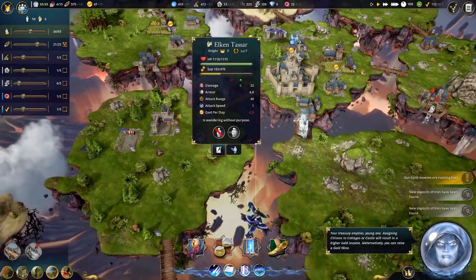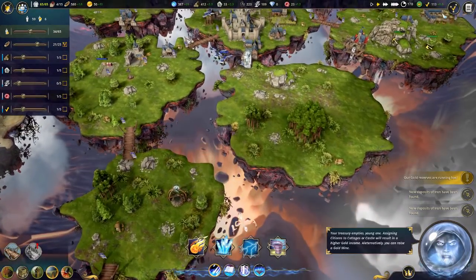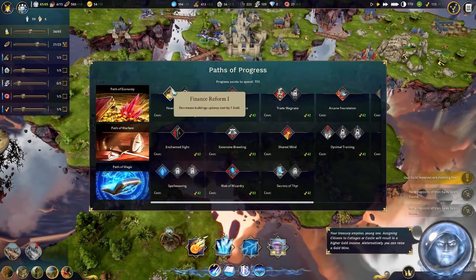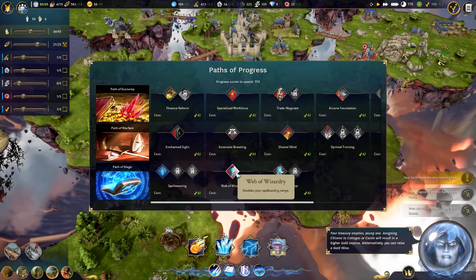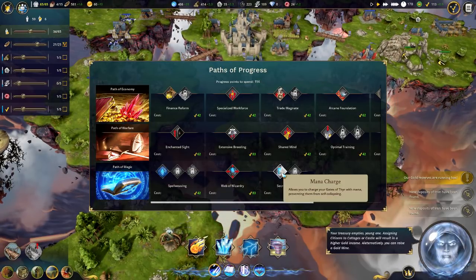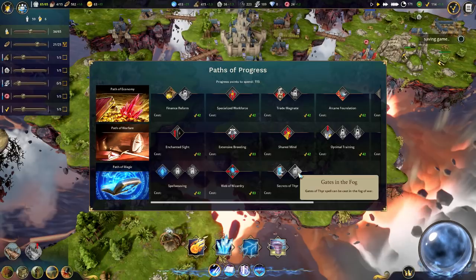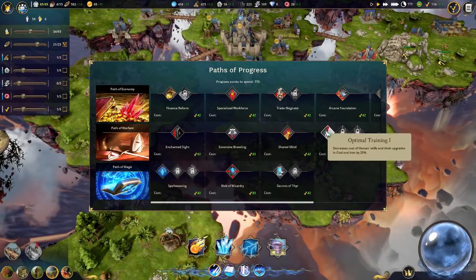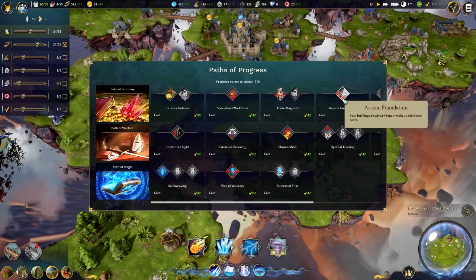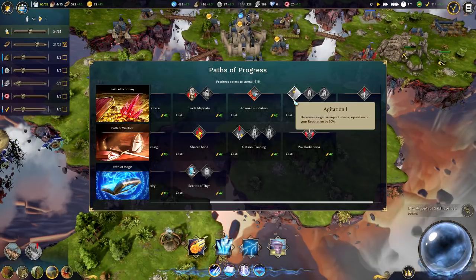We forgot about the progress tree. Decreases building upkeep cost by one gold - so that's every single building reduced by one, that is really good. Decreases spell cost by 20% - that is also good. Doubles your spell casting range - holy crap! Allows you to charge your gates with mana preventing them from self-collapsing - so you can extend the time on them? And I guess there's kind of a hierarchy where we need to get this one first.